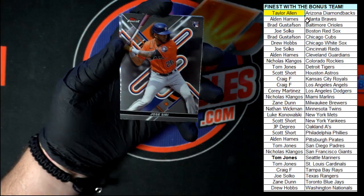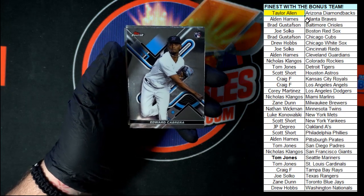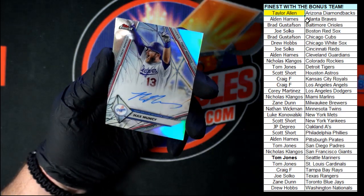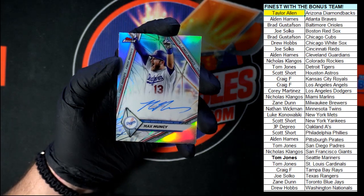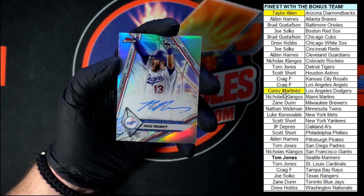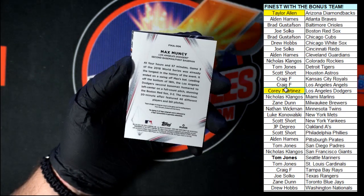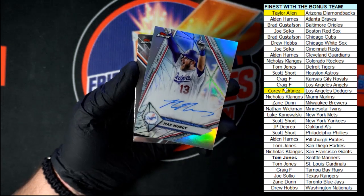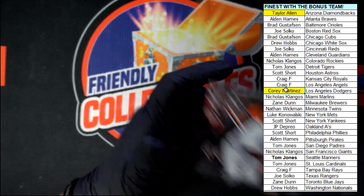We got Jose Siri to start us out for Houston. Cabrera. Oh — Max Muncy, that's a second Max Muncy but this is a different one, it's the Finest Moments. Going to the Dodgers — Corey M with the Dodgers. Let's take a look and see if it's numbered — not seeing a number on it, but very nice looking card. Behind that, Cabrera and Votto to end it off.